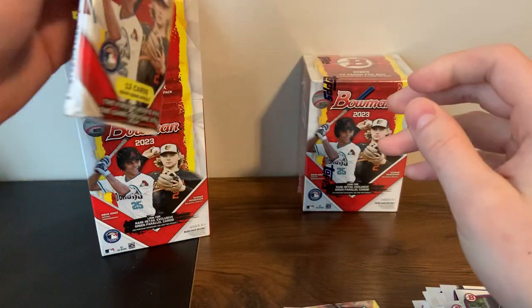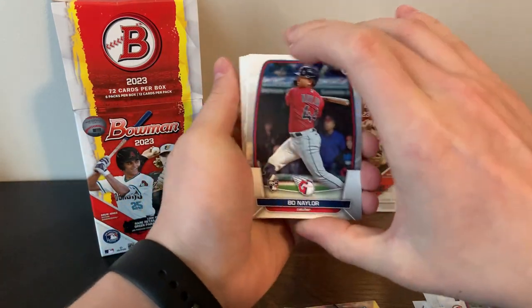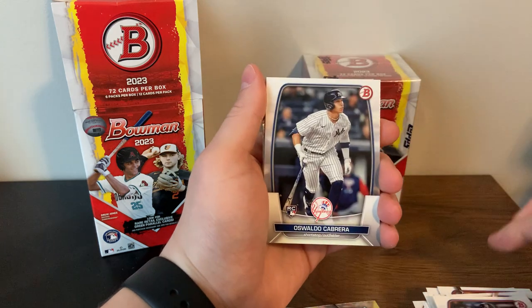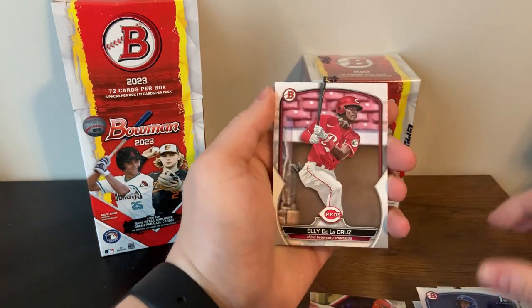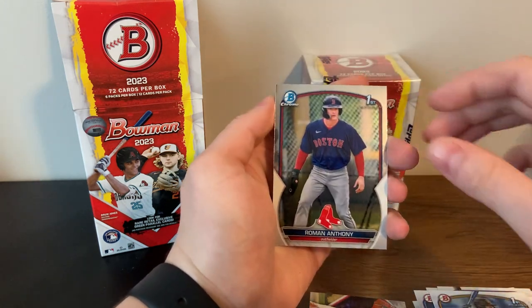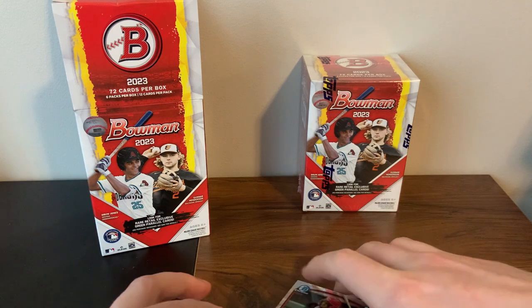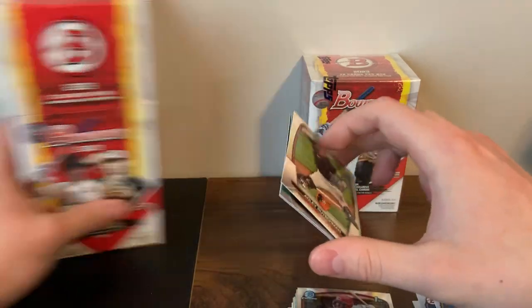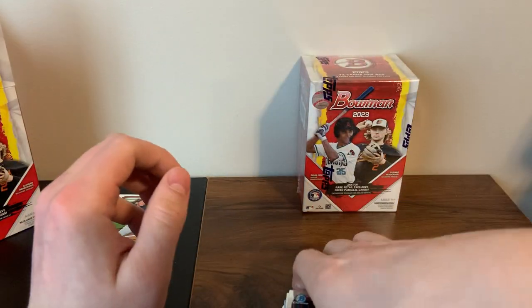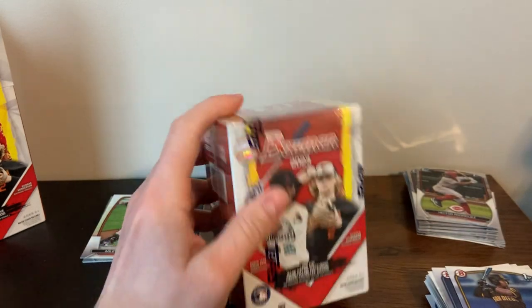I remember I think it was 2021 his first Bowman was going insane. Looks like we didn't get it numbered in this box, but the lunar green is a nice add. The Rutschman rookie, Drew Waters, Alvarez, Cabrera, Bogaerts, a Top 100, Zach Nito. A base Ellie de la Cruz first Bowman, Ramon Anthony, and a Hector Rodriguez. So not too bad there. That's box number one — we'll do a recap of both boxes at the end and see how we did.